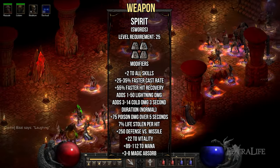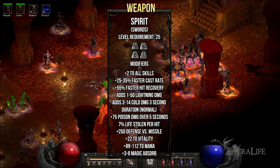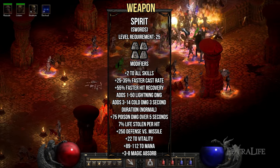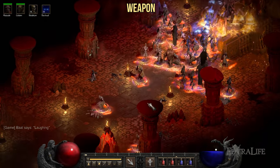Next up for weapons is the Spirit runeword. This runeword provides plus 2 to all skills and 25 to 35% faster cast rate. It also increases your defense thanks to faster hit recovery and vitality. The additional mana is also great. Finding a 4-socketed weapon can be a little tricky, but stay on the lookout for Crystal Swords, Longswords, and Broadswords.